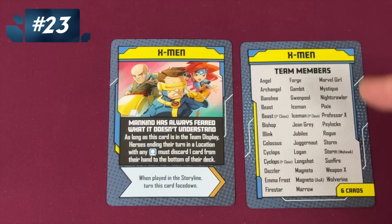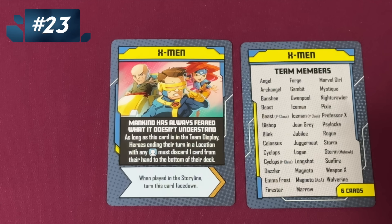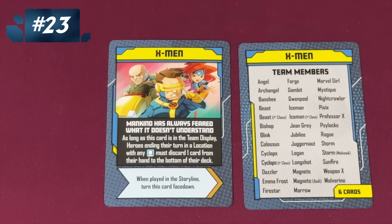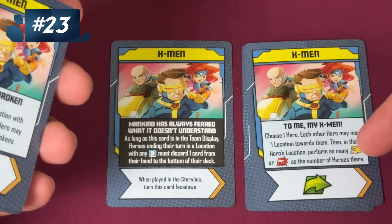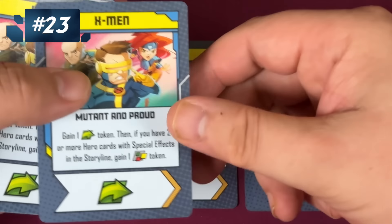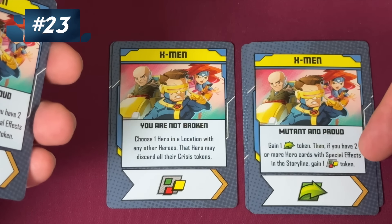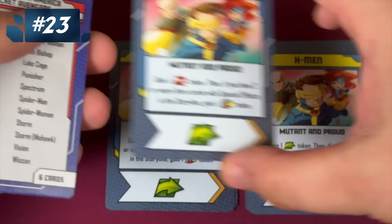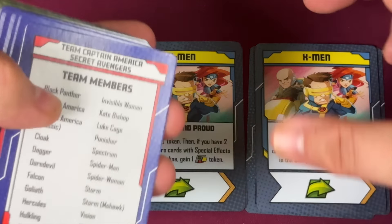Then we have the X-Men, one of the largest teams. Mankind has always feared what it doesn't understand — if you end your turn in a location with civilians, you must discard a card, which is not great because almost every location will have civilians. But here you can pick a hero, everyone moves to that hero, and then do actions equal to the number of heroes there. This is a wild that helps you get rid of crisis tokens. If you have two or more hero card special effects in the starting line, get a wild token — yes, please. With X-Men that's great, and there are three of those cards.